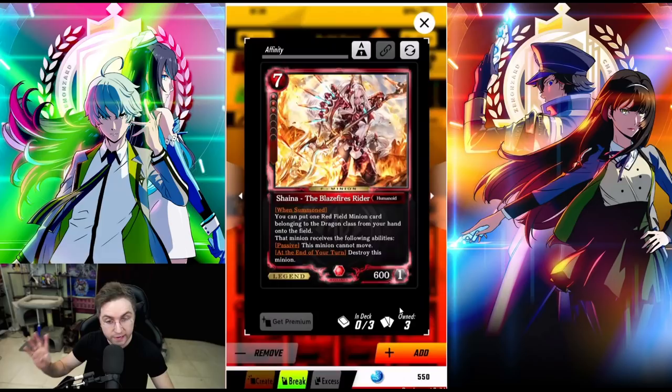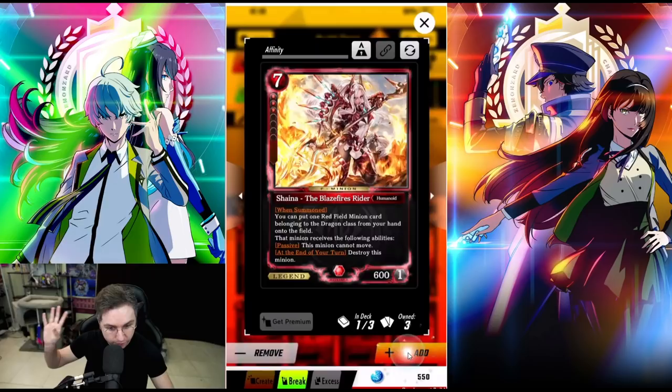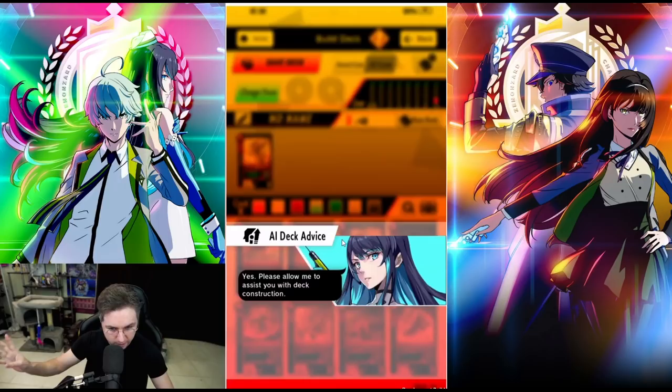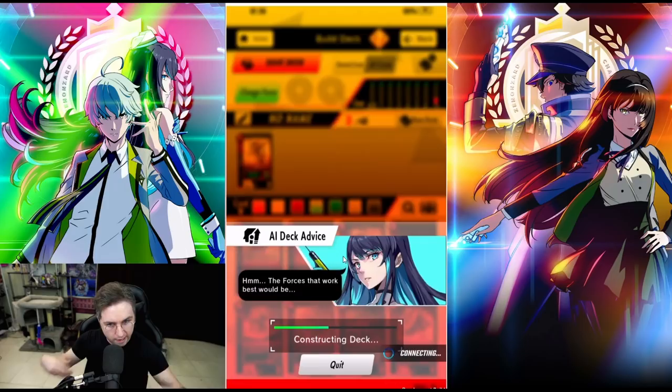Here's a good example of using the buddy AI to help build a deck. We really like Shayna — let's add three Shayna to our deck. With just three Shayna, I want my AI buddy to build an entire deck around Shayna. So we're going to click on that: 'Please allow me to assist you with the deck construction.' This is not just auto building — it's going to build it around me having Shayna. I could also have a combo or other cards if I want, and it's going to build me the perfect deck with the cards I already have for Shayna.